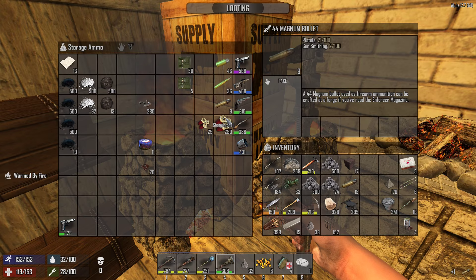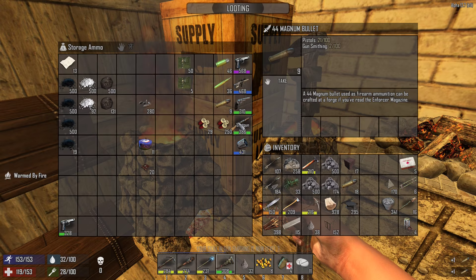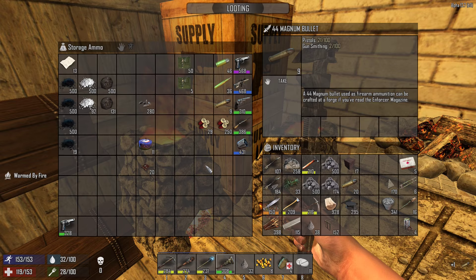Somebody was asking about shotgun slugs - why don't I make them instead of other bullets? The reason is that magnum bullets are for a second gun. If my primary gun's integrity goes to zero and I don't have time to repair it, slugs are no good for a gun I can't shoot. I'd rather have a second gun with second ammunition.